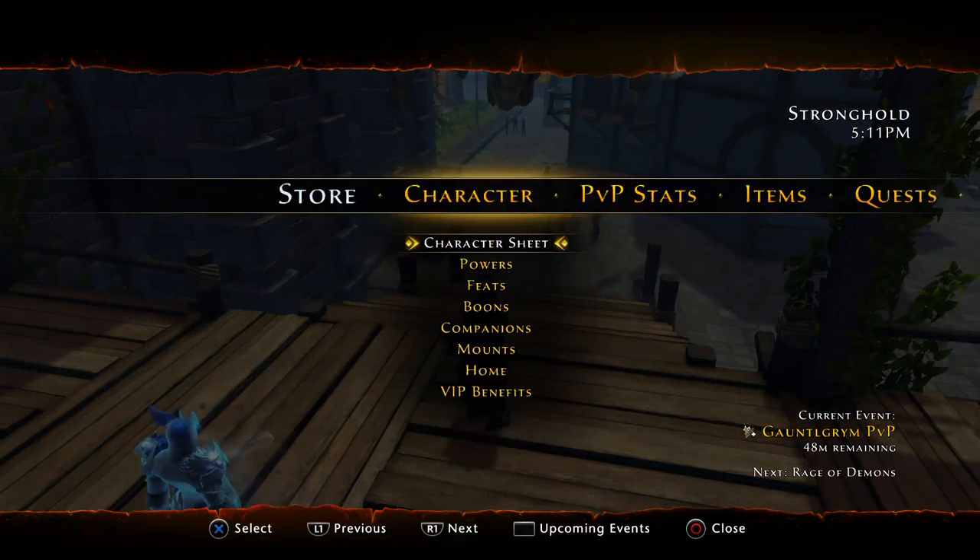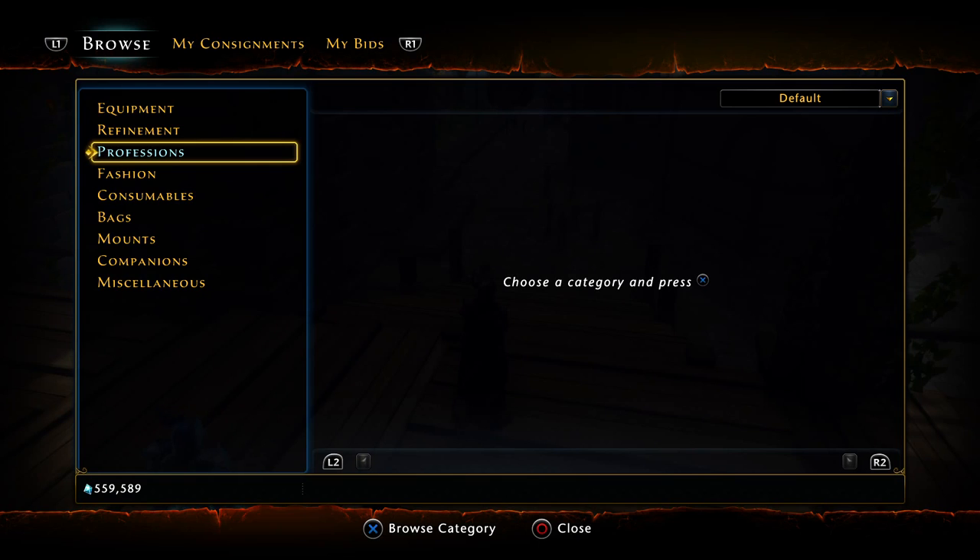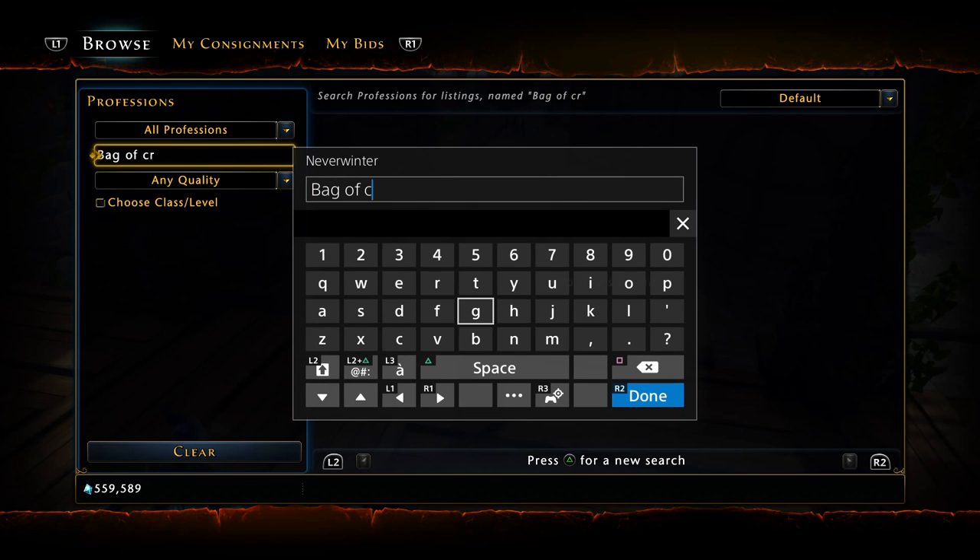Basically, push start and go to the Tarmalune Trade House. If you've opened quite a few lock boxes and gotten profession packs from them, this is yet another reason why you don't want to just get rid of those — they're actually awesome. Go to your professions.